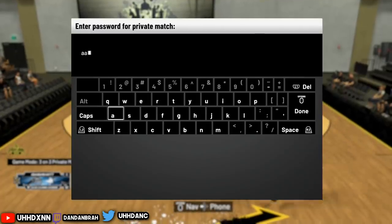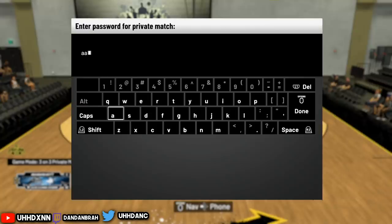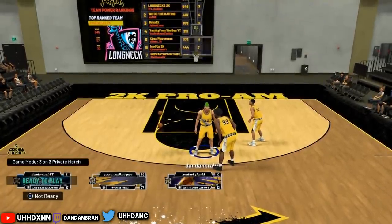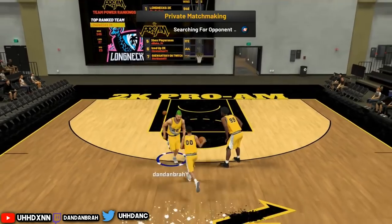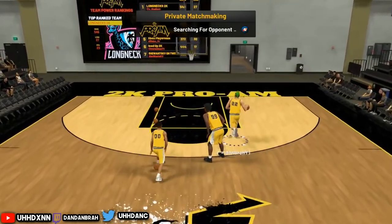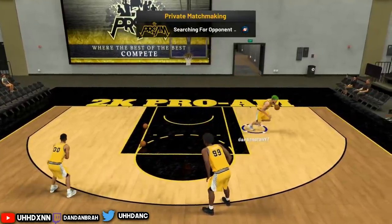If you put caps and your teammates don't, the password won't match. So just put 'aa' or whatever you want to name it. The person on the other team has to put the exact same password — no caps, just 'aa' — and hit done. Then it'll search for a private match and you should find each other.